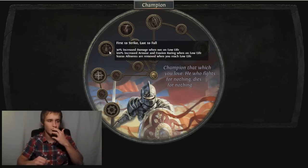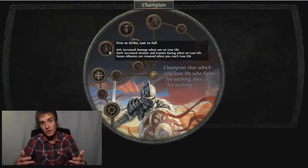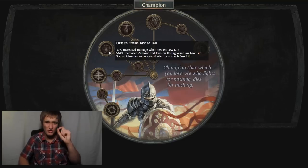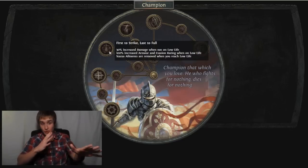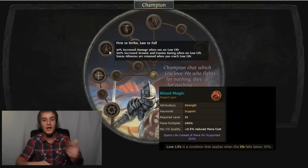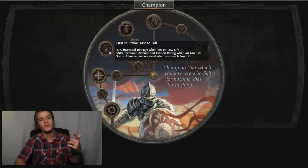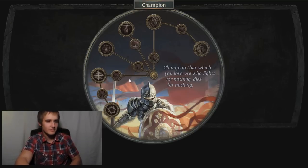I like this one - if you're just playing life-based and you want some extra tankiness, you get 30% damage when you're not in danger. And when you get down to low life - let's say you get frozen by a strongbox and your life gets drained - the status ailments come off, you get armor and evasion for extra tankiness. Maybe you can escape with a Leap Slam or Whirling Blades. You could have a skill linked to Blood Magic, hit it to get yourself to low life before a big hit - get the extra armor and evasion, take off a chill or ignite or shock. I think that's a cool mechanic.